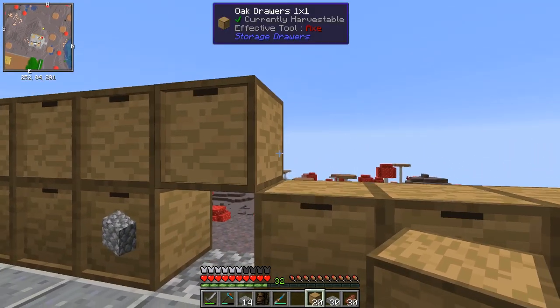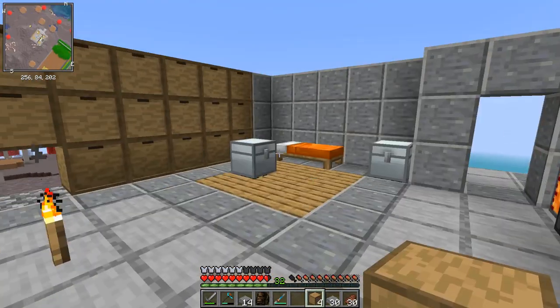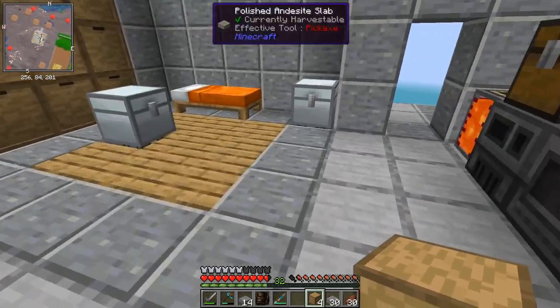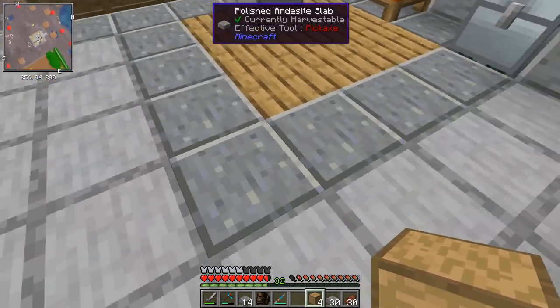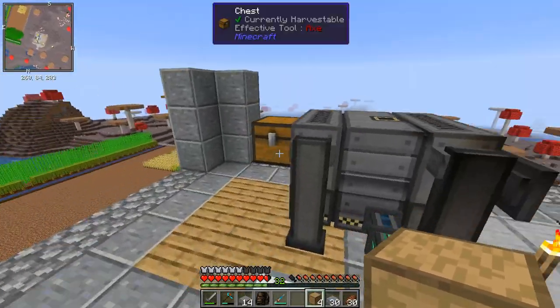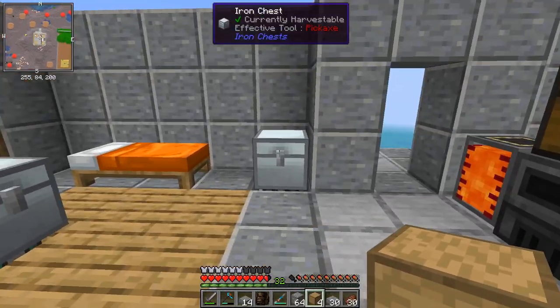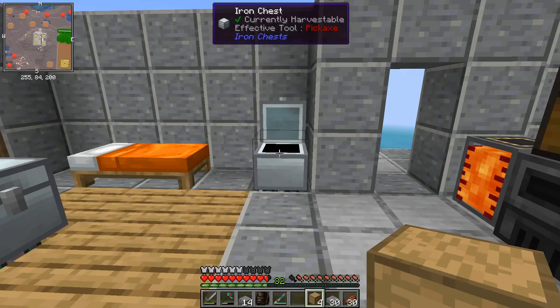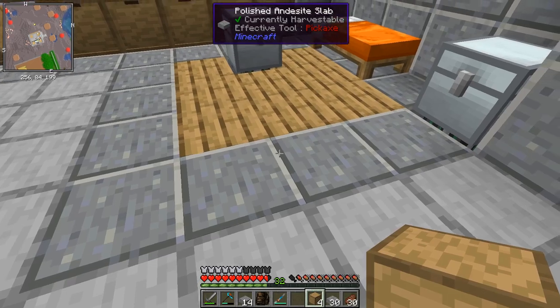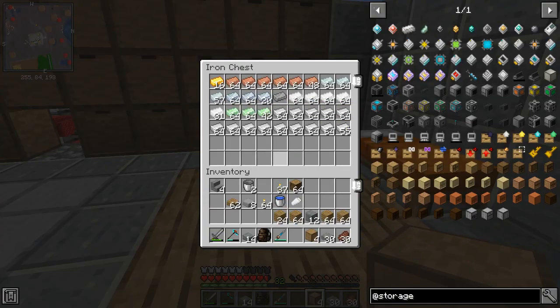This is a new thing in the current version of Storage Drawers — in the old version you had to be careful about which face you placed them on, but that's changed now so it works as you'd expect. I've also rewired the chest layout: this is now my input chest, so when I come back from mining I put ore in here, it goes down into the ore-tripling setup, and comes out processed in the output chest. Look at all this iron already — remember I was down to one ingot when I crafted the digital miner!